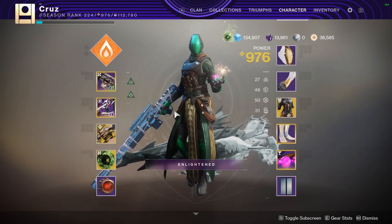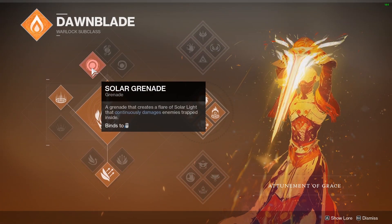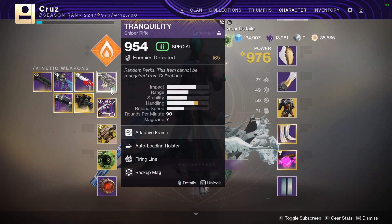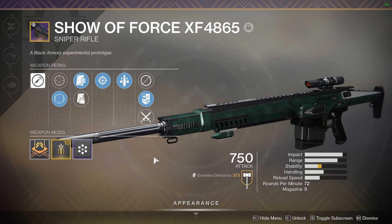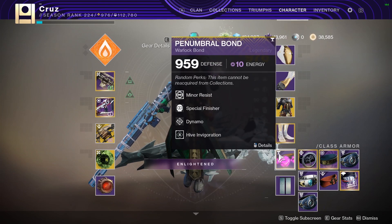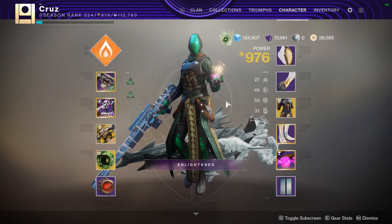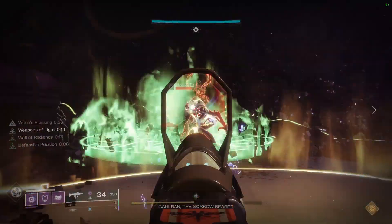You can see the loadout I set up for both Titan and Warlock for guidelines. Weapons you should bring as of the making of this video: an aggressive 72 RPM or adaptive 90 RPM Kinetic Sniper with perks like Triple Tap, Fourth Times the Charm, High Impact Reserves, or Rapid Hit. Recluse post-nerf should still be the play here — I'll update the loadout in the description if needed. If you don't have Recluse, just use another Energy SMG. Your heavy should be Anarchy — I'd say try to get it before even attempting this. It's that good.